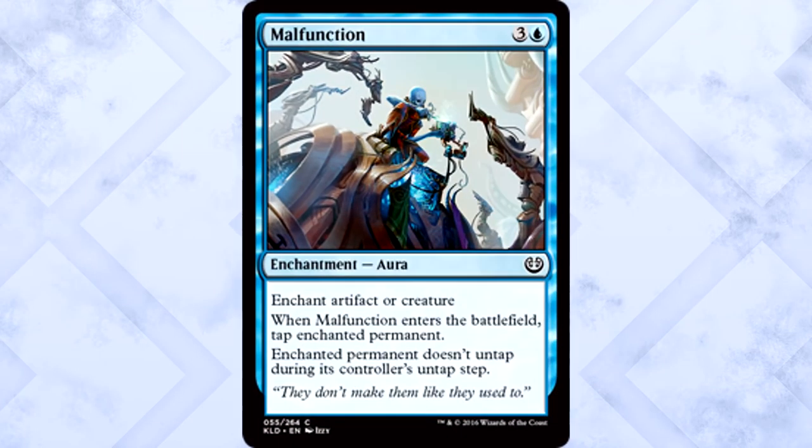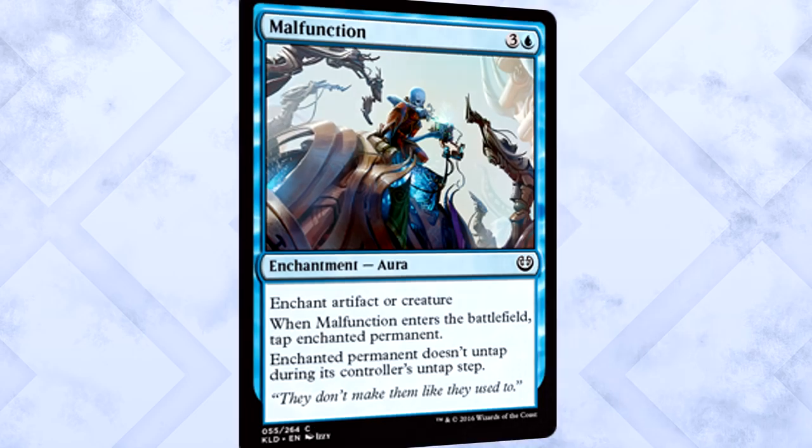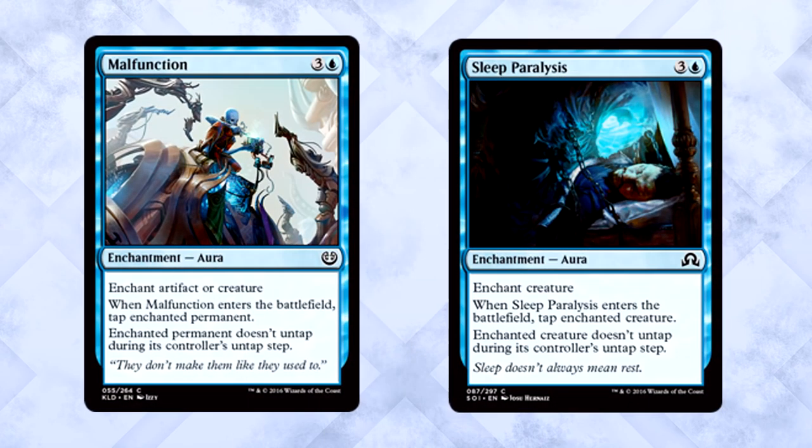Malfunction is four mana for an enchantment aura — enchant artifact or creature. When Malfunction enters the battlefield, tap the enchanted permanent. Enchanted permanent doesn't untap during its controller's untap step. Solid removal, and it's nice that it gives you the option to target uncrewed vehicles before they can do some real damage. There's also some synergy in tapping down something with power, preventing it from crewing vehicles itself. It's like Sleep Paralysis but cast on a wider net. More than just playable, quite strong — early blue pick for sure.